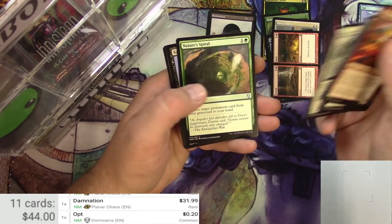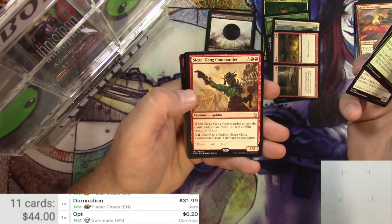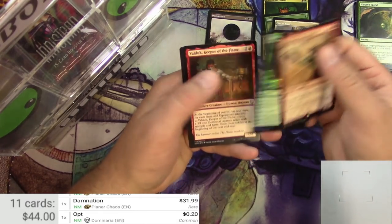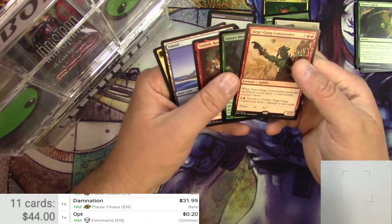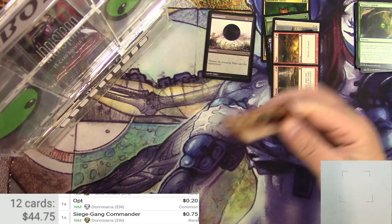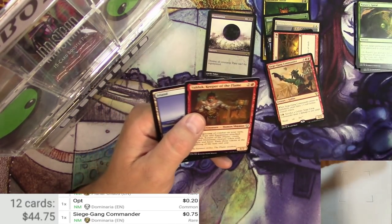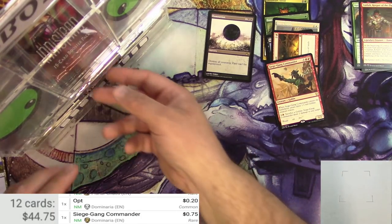Commons in Dominaria — there's really not a whole lot to like. Nature's Spiral, Night of Malice, Siege Gang Commander for the rare, a Foil Guy's Blessing, and a Valdic, Keeper of the Flame for the Legendary Uncommon. What's a Siege Gang Commander go for? 75 cents. Not so bad. I will put the foil somewhere. Alright, next up.